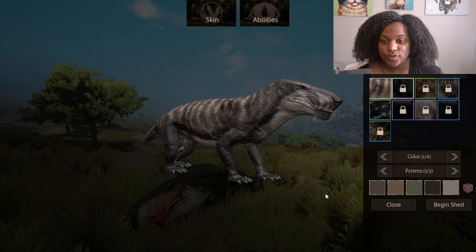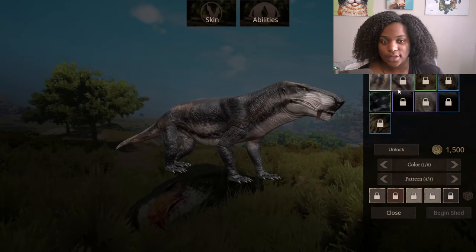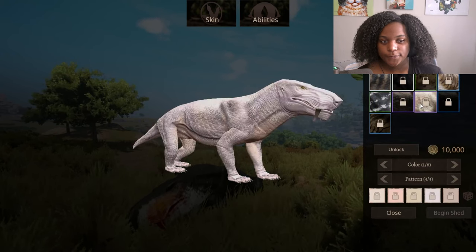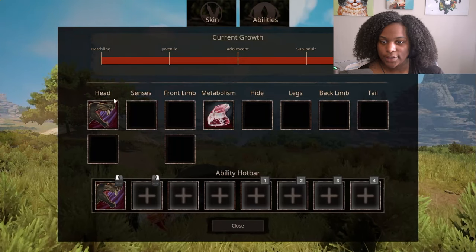Now we're going to take a look at the skins right quick. This is the default skin. Then we have the thief skin, peeled, albedo, molted, melanistic, albino, striped melees, and striped hunter.